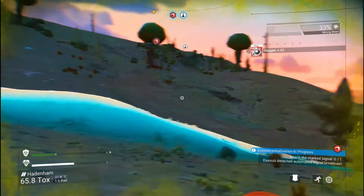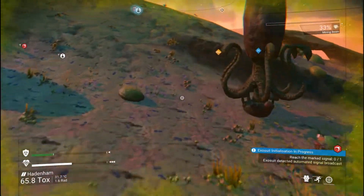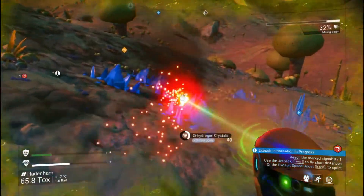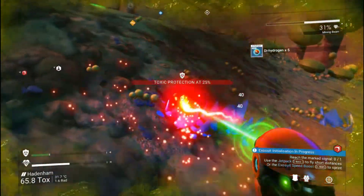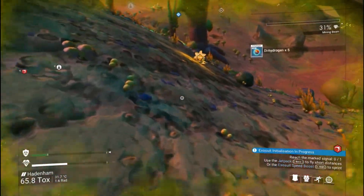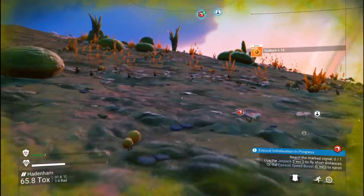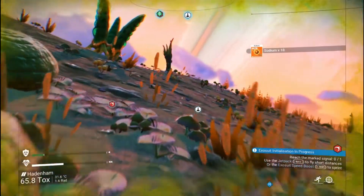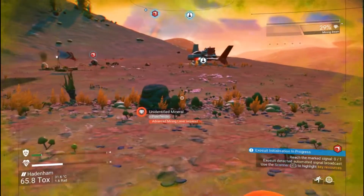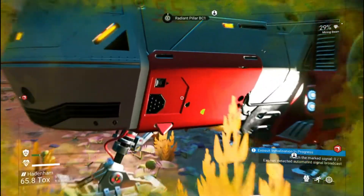Let's throw out a scan — what do we got around us? We got some more hydrogen jelly again. We're grabbing some sodium right now. Thought I saw another sodium up this way. That's not sodium, that's some kind of — oh, we're at our ship! We can make it. We made it!